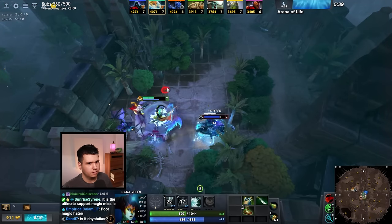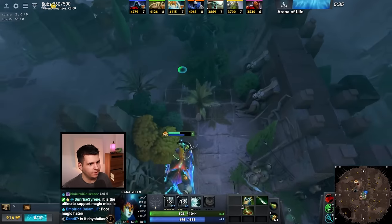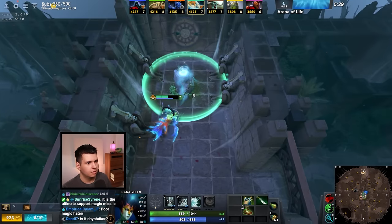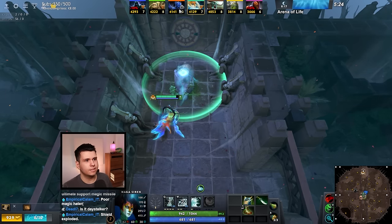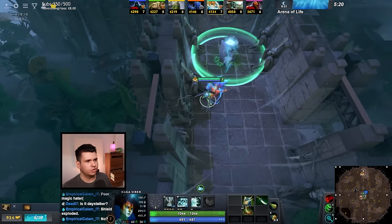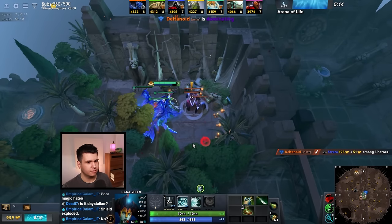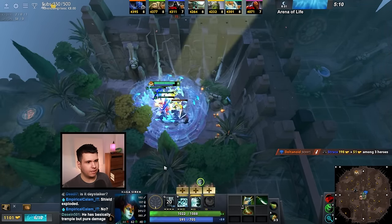Wait, what happened? Why did I take so much damage? Was that the charge? I'm just gonna go heal — we're nearly dead and I don't have illusions anymore. It's Night Stalker — Strength Night Stalker. The Shield Explorer. Was that enough to kill my stuff? It's kind of crazy. Alright, we're about to become a Strength hero.